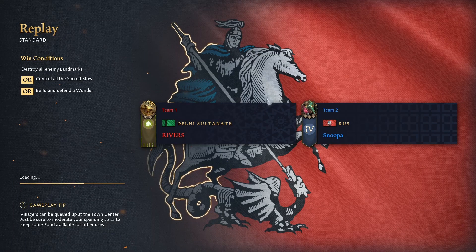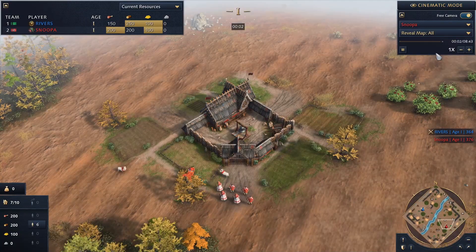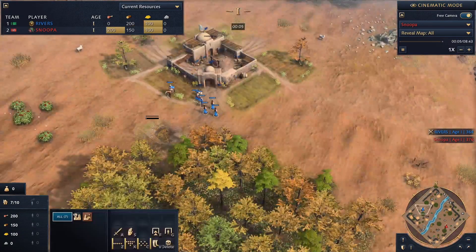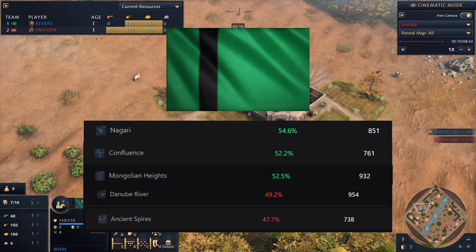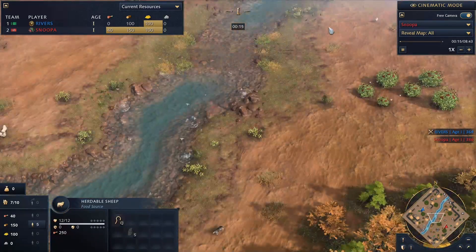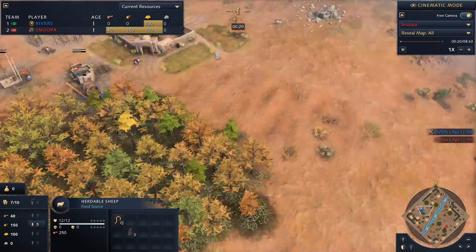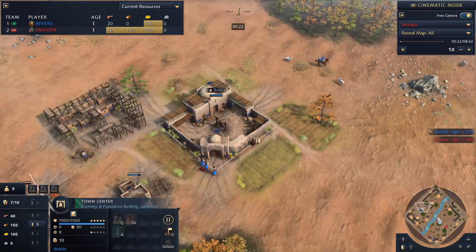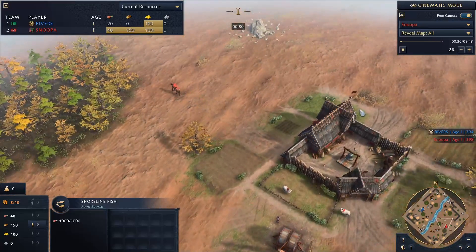Today we're going to quickly take a look at a game where I played as Rus against Delhi on Mongolian Heights, which is a hybrid map. The style of this video is a little bit different — it's not to complain because I'm a Delhi main, it's more just to bring some awareness around other civs being viable on hybrid maps. Delhi isn't quite as OP as everyone makes it out to be on hybrid maps.